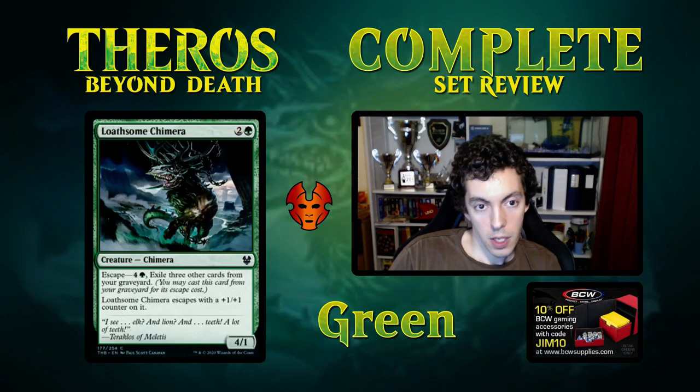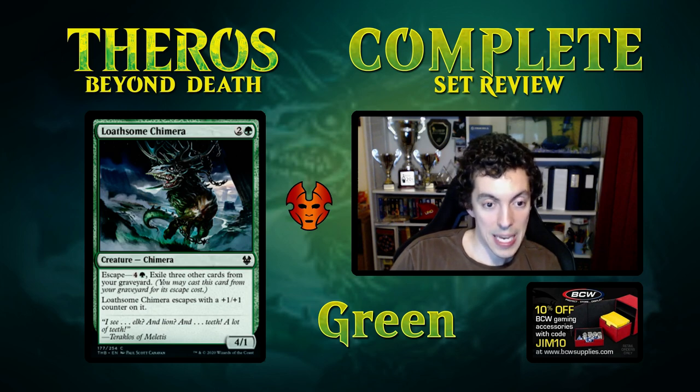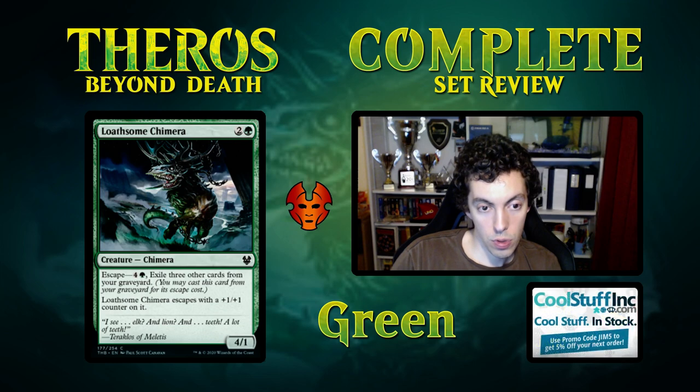Loathsome Chimera — 3 mana for a 4/1. It has escape and escapes as a 5/2. A 4/1 for 3 is not great — this is obviously a draft card. But escape is a very powerful mechanic — much better than you think it is. This trades and then you escape it back and attack again. This card is not amazing, but if you're looking for a mana sink later in the game it's definitely reasonable. It looks pretty freaking bad, but it's better than it looks for sure.